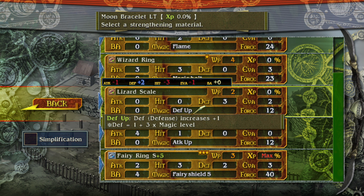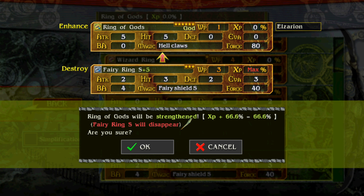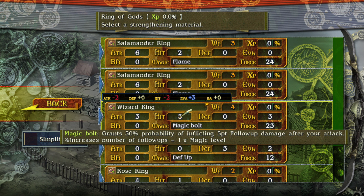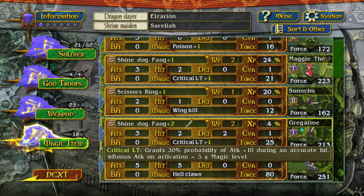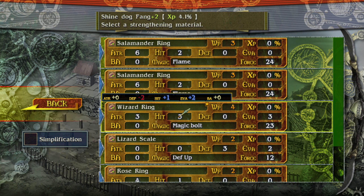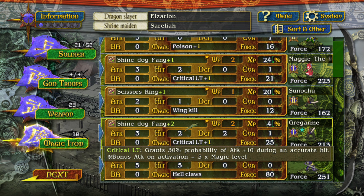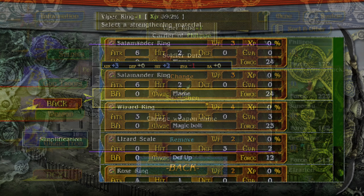Luna has the Moon Bracelet — if we were to strengthen that with a Salamander Ring, okay, 18 percent — and a Fairy Ring, 200 percent, wow. Ring of Gods — could we strengthen this with a Fairy Ring, 66 percent? Rose Ring: 0.8 percent. Wizard Ring: 4 percent. Salamander: 3 — hmm, it's a tough one to level up. Break Arm the Shinedog Fang — this one's not leveling up very fast either, it's plus two already, 320 percent. Oh, they maxed out at level three it looks like.